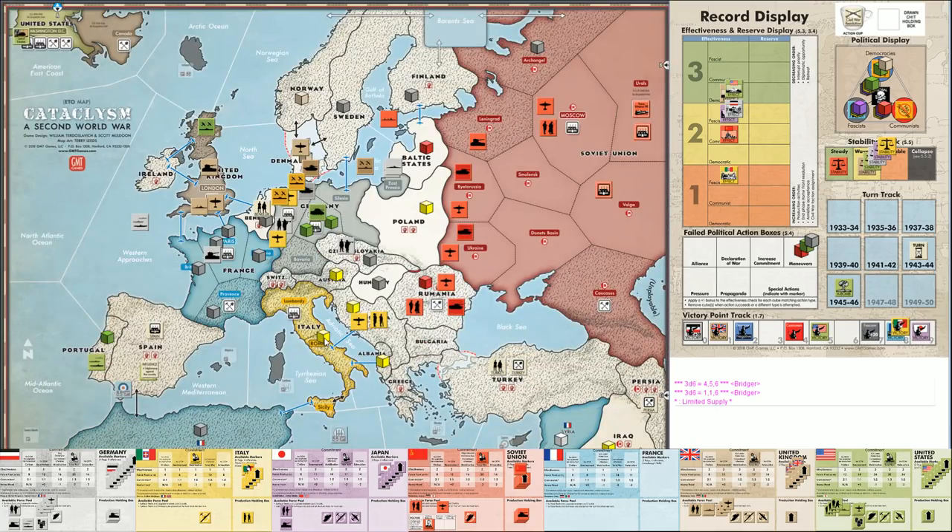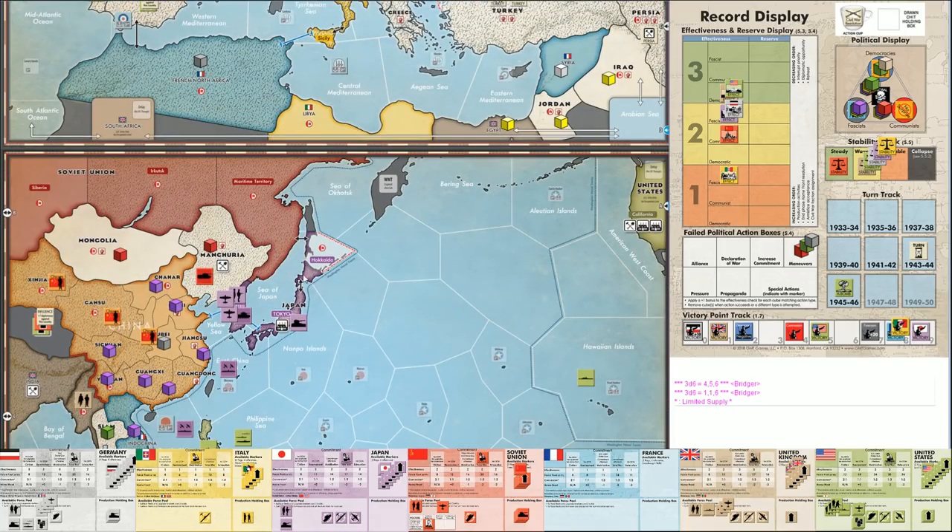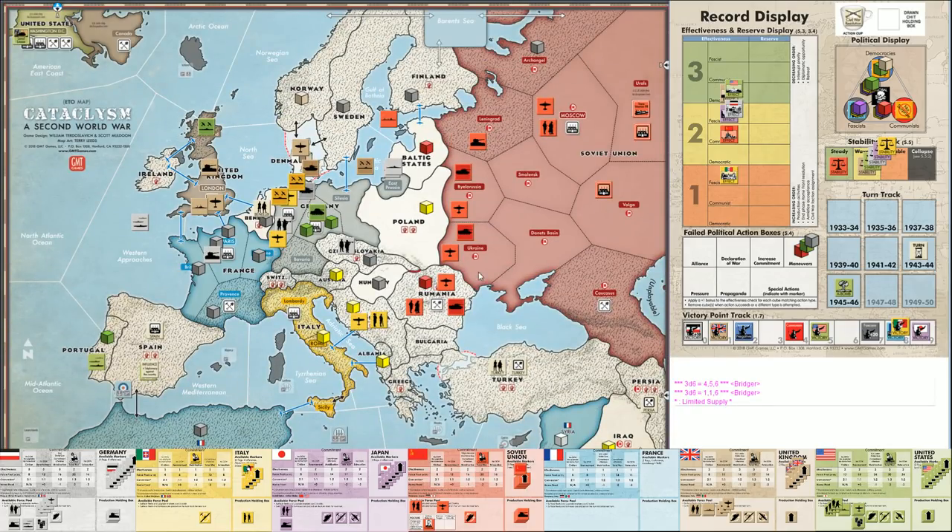The Soviets are in a very strong position. Their force pool is almost empty - they've got nearly everything on the map. They picked up an extra resource for this production phase, held on to the Romanian resource from last turn. They're low on VP, but with so many things on the board they could pull all eight offensives and be in very good shape.